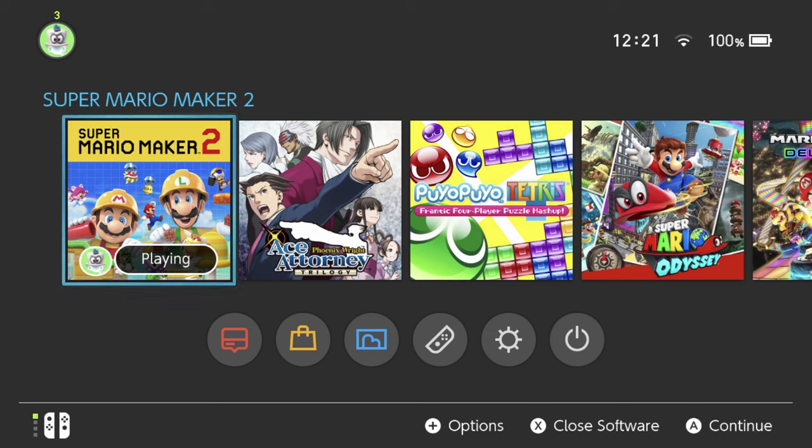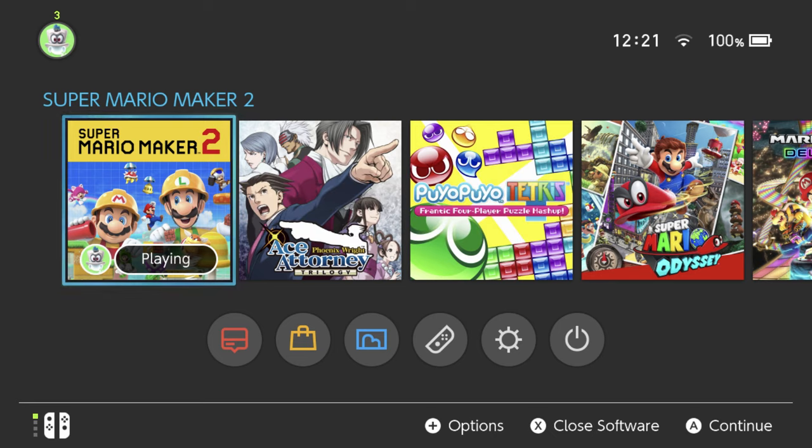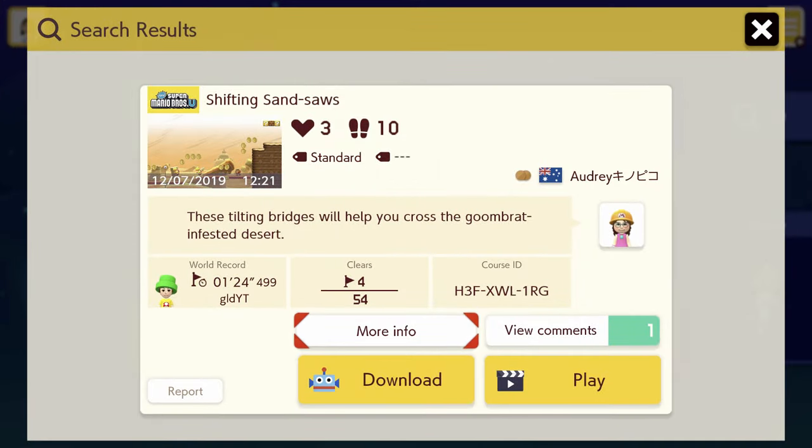Hey there, everyone. This is Danielle playing another Super Mario Maker 2 viewer level. This one was made by Audrey. Here's the comment: H3FXWL1RG. Apparently it's her best level yet, and it's also not too tricky, so we'll see how we go. That sounds promising. I put the code in already. It's called Shifting Sandsaws. It's an SMBU level, and apparently these tilting bridges will help me cross the Goombrat-infested desert.